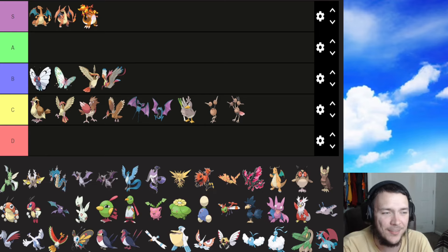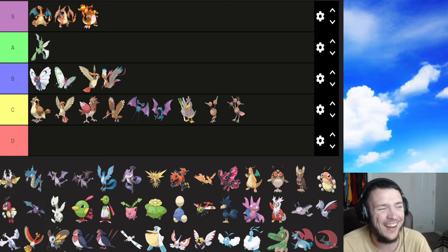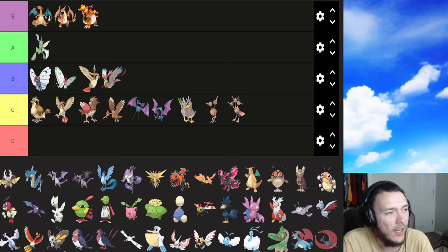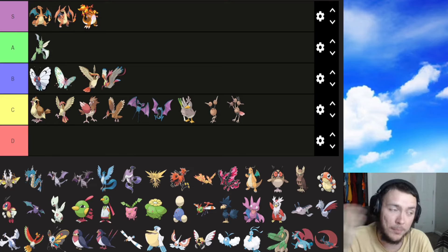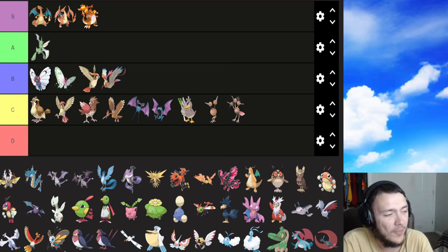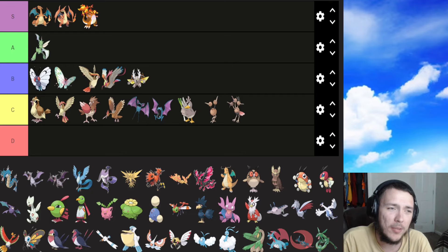Scyther is probably the first A. I've always loved Scyther — I think the bug/flying typing fits well, and even though you wouldn't think Scyther could fly, it's just a cool Pokemon. Very few people actually hate Scyther. Mega Pinsir is definitely a B — very intimidating, I love the more complex horns and the wings it spreads out. Original Pinsir is probably a B too.